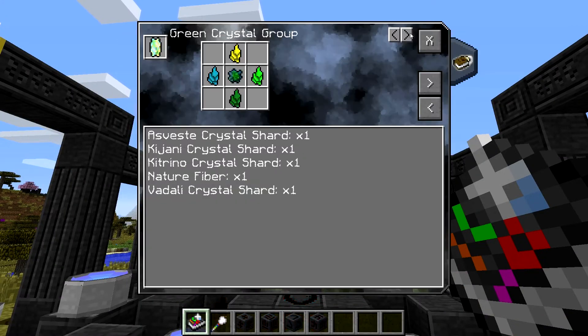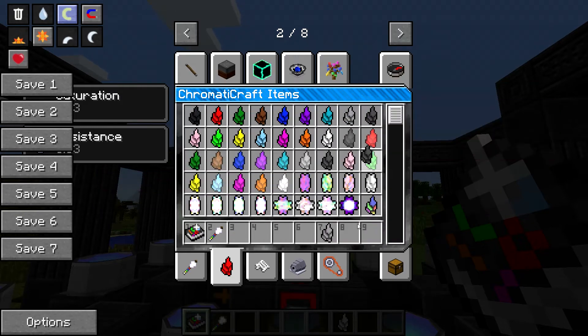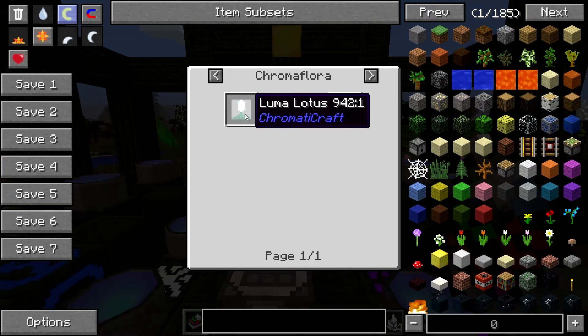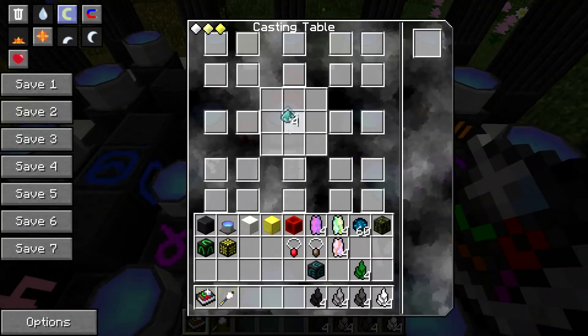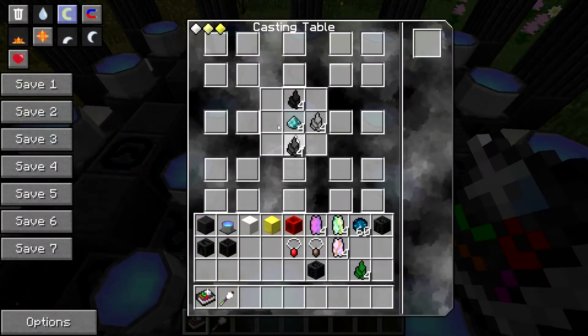We have the orange, now we need white. For white we need fixation dust, and then the black, light gray, white, and dark gray shards — so we need to grab ourselves some Argya, Hickory, Kiro, and Tahara. We also need fixation dust, which you get from Luma Lotuses, and Luma Lotuses tend to grow in cold climates. Here we can see all the chromoflora. Fixation dust goes in the center. I don't remember what order these go in, so let's place them in order then check the book: Kiro on top, Tahara on the bottom, Argya on the right, Hickory on the left. I was only one off!